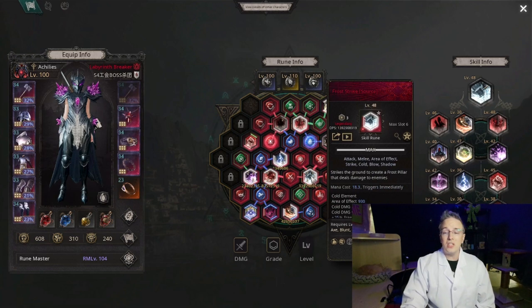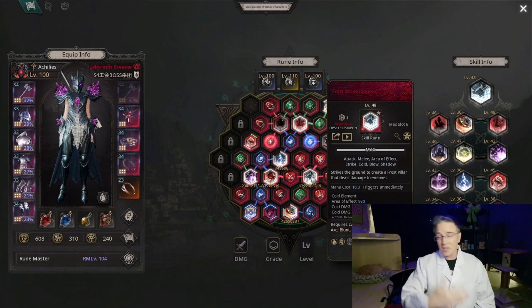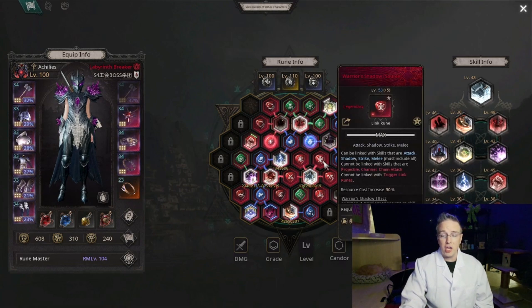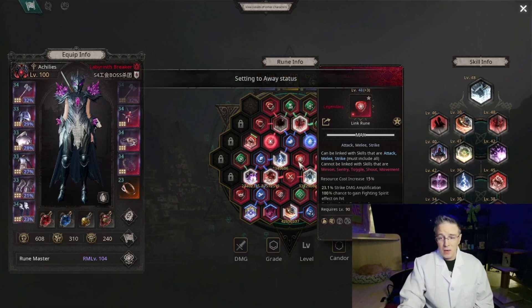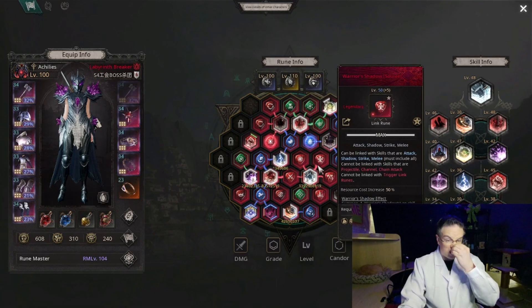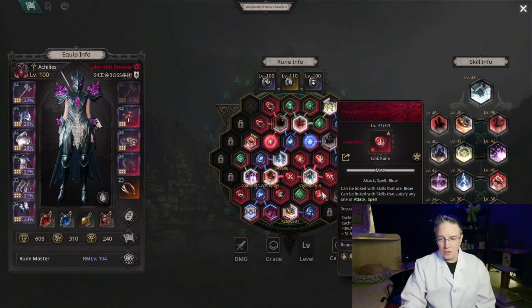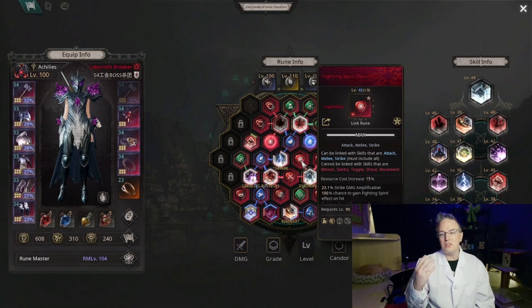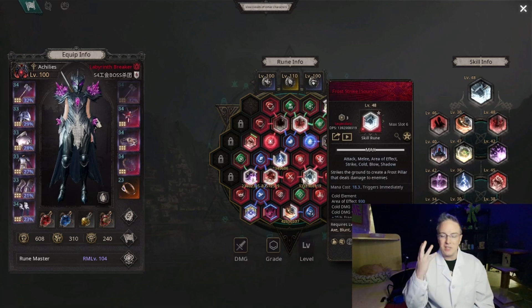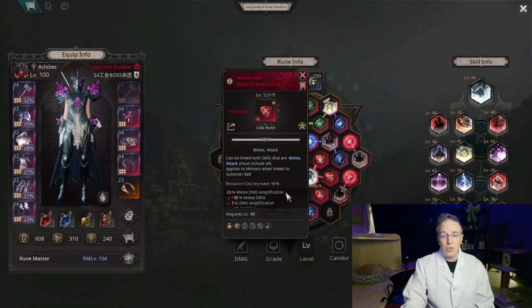We know he's using Frost Strike with the element version - a lot of people are converting it to physical and he is not. Right out of the gate, I know he's doing some good stuff. He's got Warrior Shadow, which is really strong right now. He's got Fighting Spirit, which is also very strong. The one thing I immediately noticed is that he does not have Grand Approach. Grand Approach is incredibly strong in melee-type builds because it gives a ton of damage amp as well as a huge amount of life leech, so you don't have to worry about getting life leech in other areas.